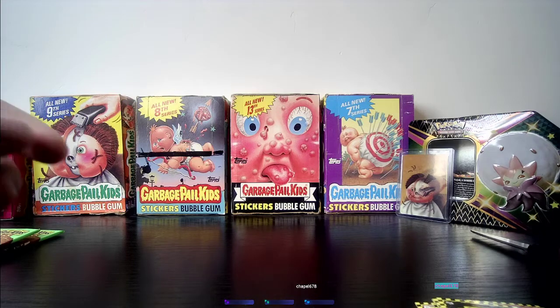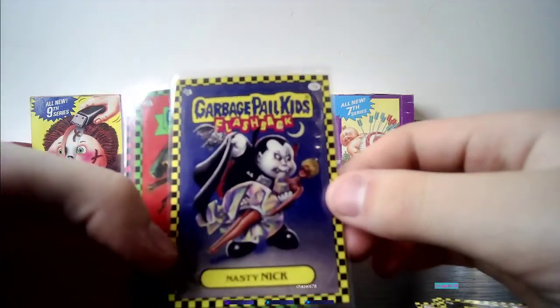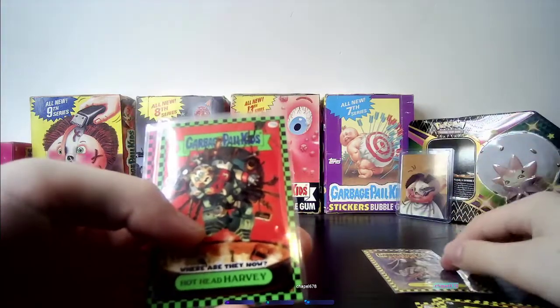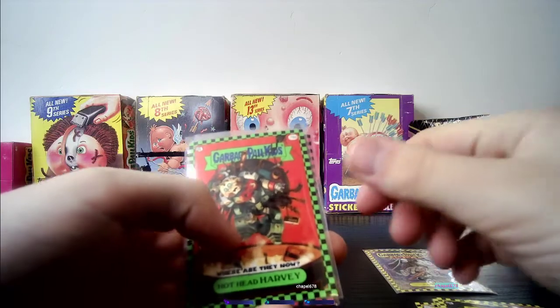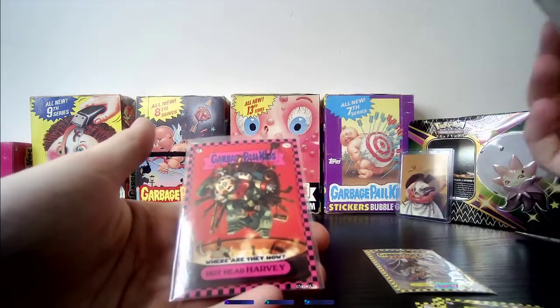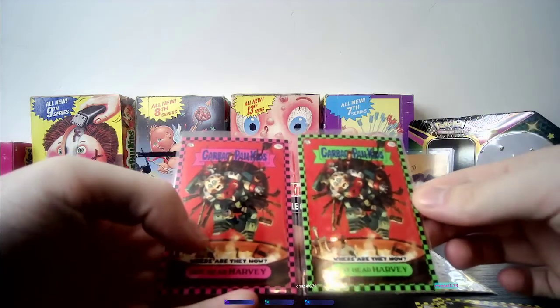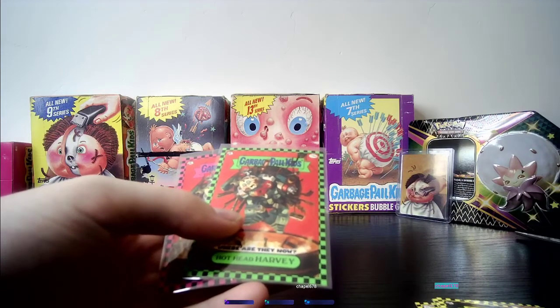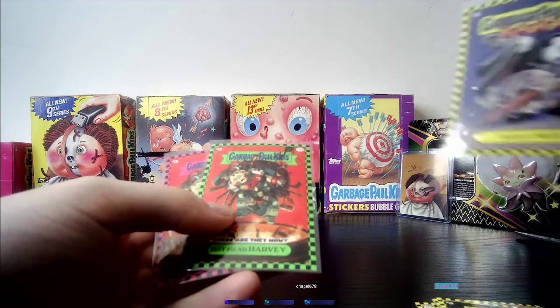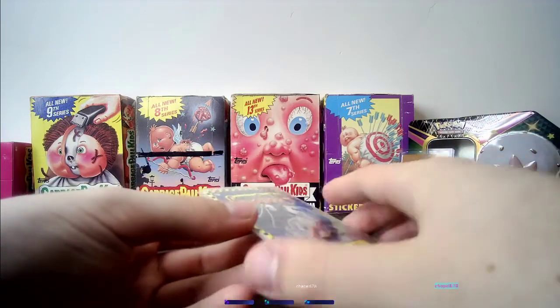I think our big hitting cards are right here — just a quick recap. We got a Nasty Nick yellow A1, a Hothead Harvey green parallel 78A, and a Hothead Harvey pink 78A as well, which is very nice. Now we just need to pull the yellow or base set parallel, and we'd almost have a rainbow going for this card. Maybe we can build a rainbow out of this box — who knows!